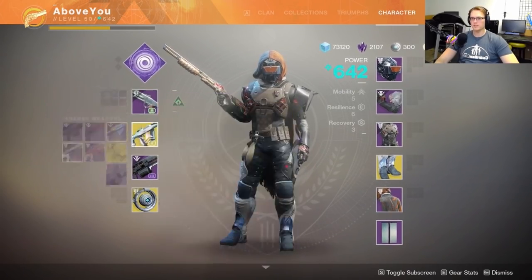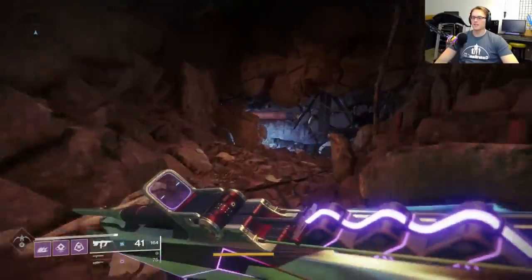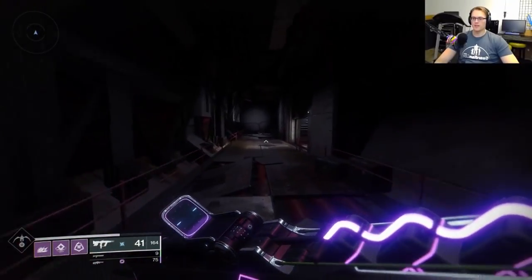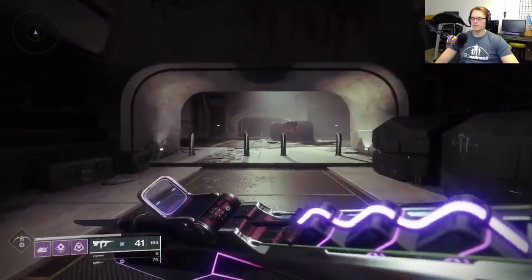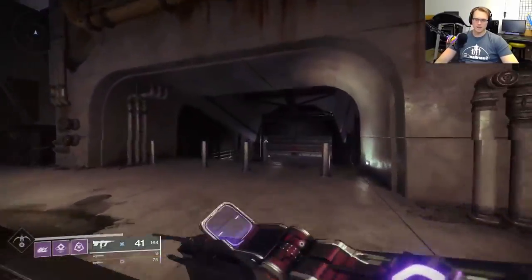We're going to try this out. I haven't tried the Risk Runner too much - I didn't have any infusion fuel for it until just yesterday. So we're going to try out the Risk Runner in Bergusia Forge, have some fun, and laugh at the Niobe Labs. What's your best loadout for Bergusia? What are you using? What's your strategy?